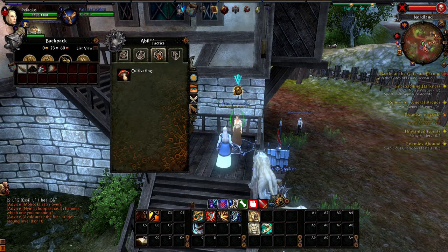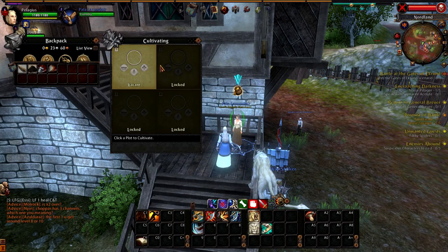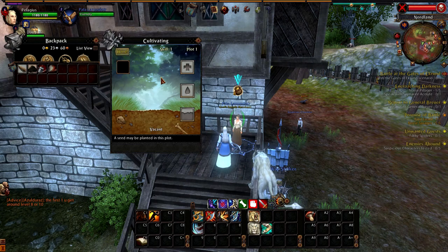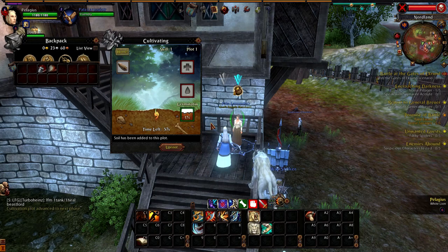Let's go to our abilities — I've already got trade skill selected, so this will be faster. Put cultivating down here, open it up, and you'll see four panels because you can grow four plants at a time as you get a higher skill. I think at 50 skill you open the second panel, then 100, and 200 opens the fourth. Early on it's going to be rather fast, so having more panels becomes more helpful later. You put the seed in, add soil, and now it starts growing.